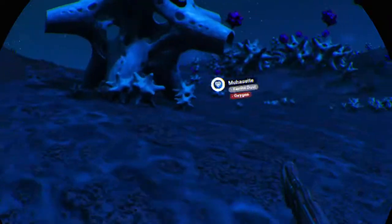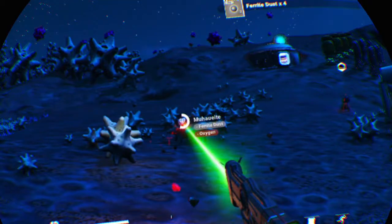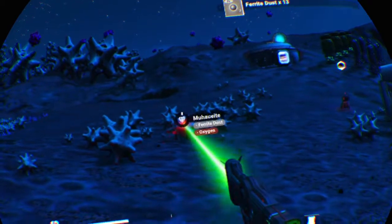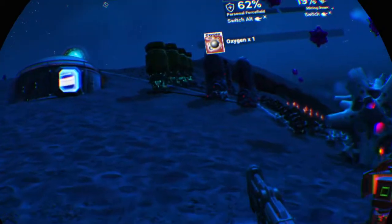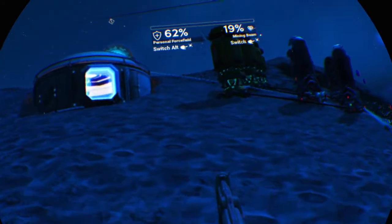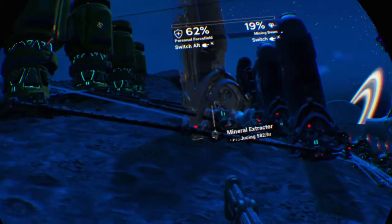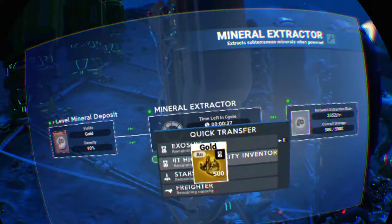I've been very busy because I couldn't build in VR. Every time I get the build limit, I have been building in flat mode instead. I was scanning the planet, and this is one I found — there is an S-class mineral deposit, and that's gold. So I have a gold mine now, a real gold mine.